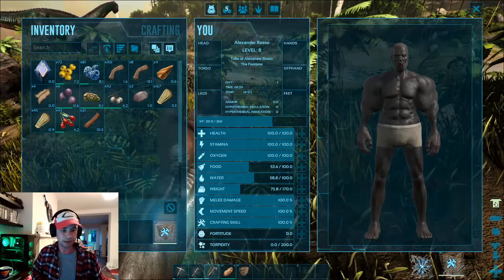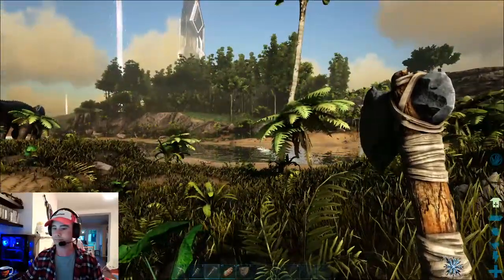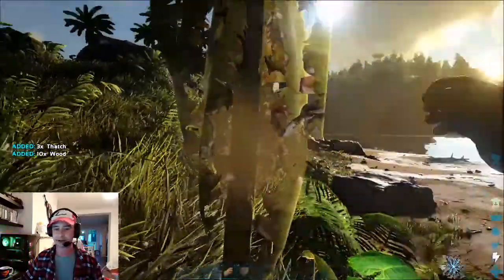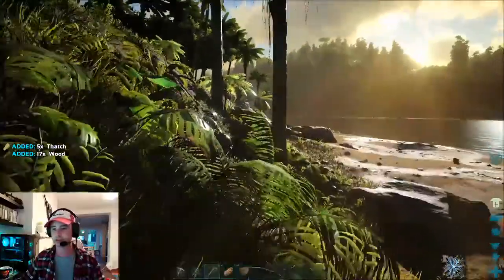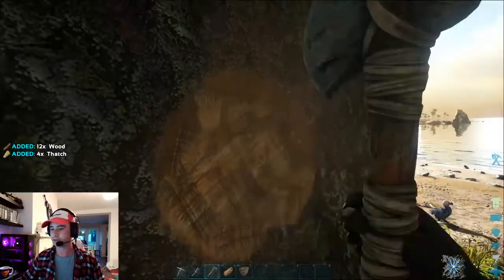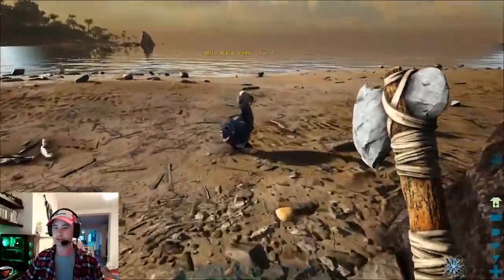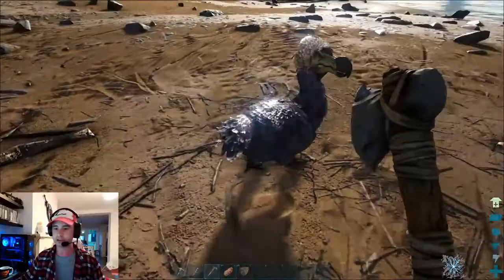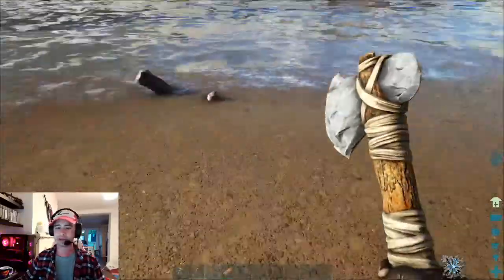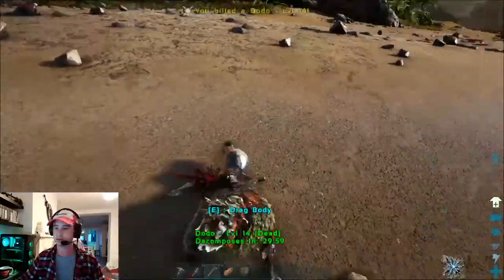I haven't gained that other level yet so I'm going to carry on. I need more wood — when I looked at my materials the fiber and thatch seemed rather large. I spot another dodo — try and kill it early on if you see one, because you're going to want that hide pretty soon. As soon as you unlock Bolas you need hide. There's another dodo here so I'm going to kill him before harvesting the first one so I know he doesn't get away. Remember to use your hatchet to get the hide — pickaxe for meat, hatchet for hide. You still get a little bit of meat, just not as much.